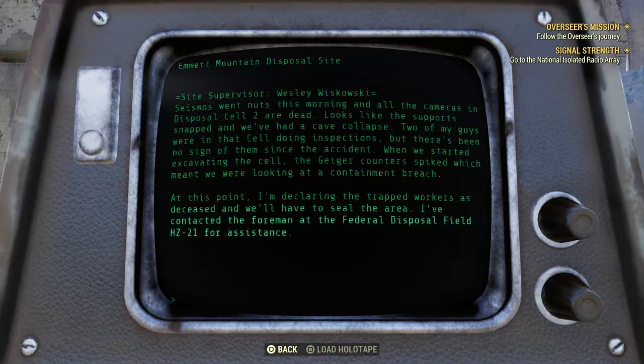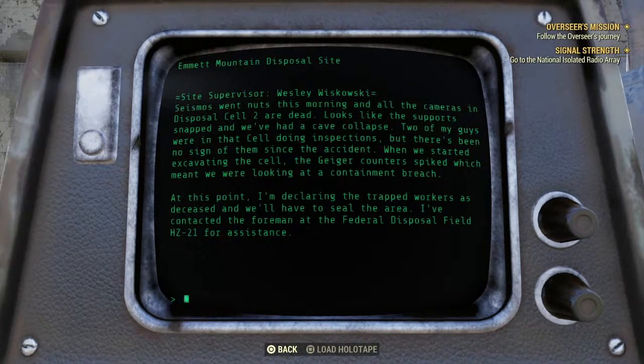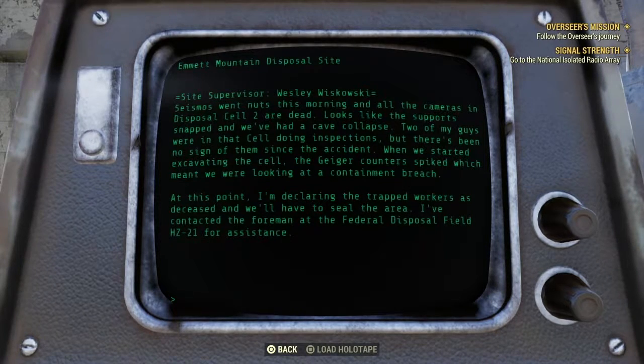Seismos went nuts this morning. All the cameras in Disposal Cell 2 are dead — looks like the support snapped and we have a cave collapse. Two of my guys are in that cell doing inspections but there's been no sight of them since the accident. When we started excavating, the Geiger counter spiked, which means we are looking at a contamination breach. The workers are declared deceased and they're going to seal the area.